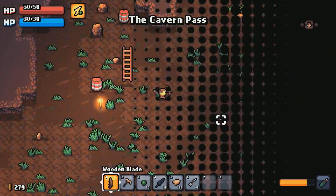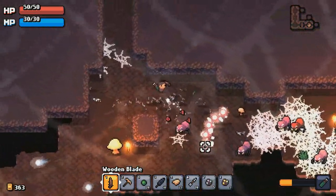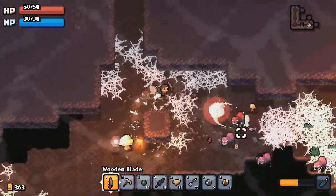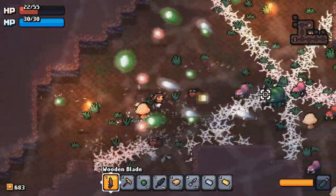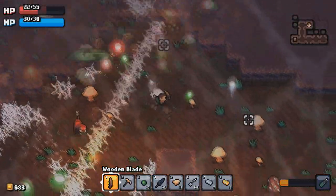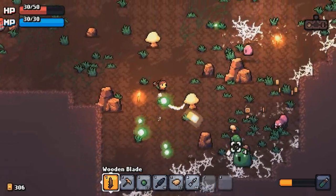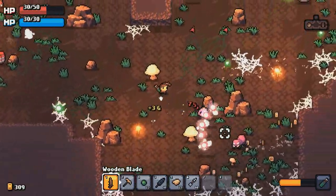I'll talk about some of the new areas we've got in the game. The underground has basically been completely redone, so we've got a bunch of new stuff down there and the enemies have all been redesigned. The main mechanic down there are these little cobwebs that you'll find around, which slow your movement when you go through them, but you can break them with a sword. There's a bunch of spider enemies that will spawn these cobwebs — had to add a spawn limit to make sure not too many cobwebs spawn.